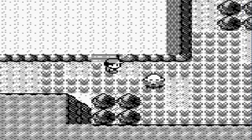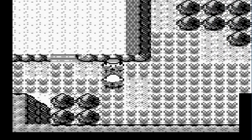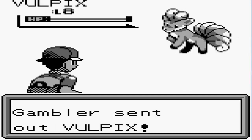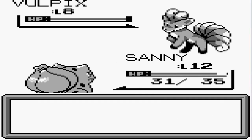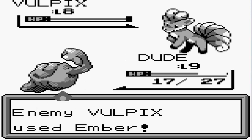So let's go ahead and take on more trainers. A Pokemon just bit my foot — okay, here we go. A Gambler wants to fight and he's coming out with a Vulpix, so yeah we chose the wrong Pokemon for this battle. Let's go ahead and use Dude.